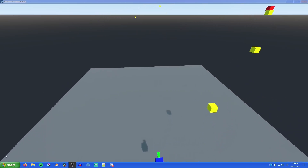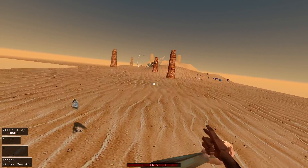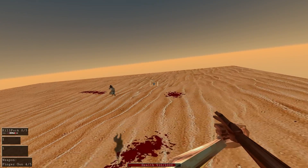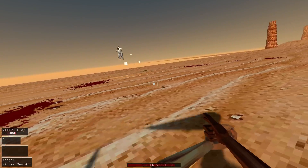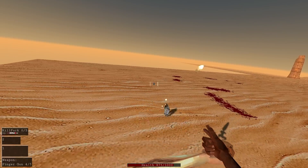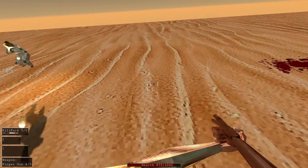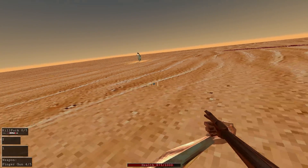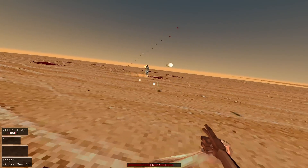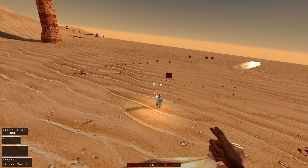Obviously having enemies that are 100% accurate wouldn't be very fun, so I've kept my old accuracy algorithm. Basically, accuracy starts at 0 and increases to 1 the longer the target—the player—moves in the same direction. If the target goes behind cover or changes direction drastically, accuracy is reset to 0. At accuracy 1, enemies will perfectly lead shots; at 0 they just aim directly at their target. This forces the player to zigzag and run around cover to throw off enemy accuracy. I still haven't found the right balance between projectile speed and accuracy increase rate—it's either too easy or too difficult—but it's a lot of fun when it's really difficult, making the fights feel like a desperate struggle.